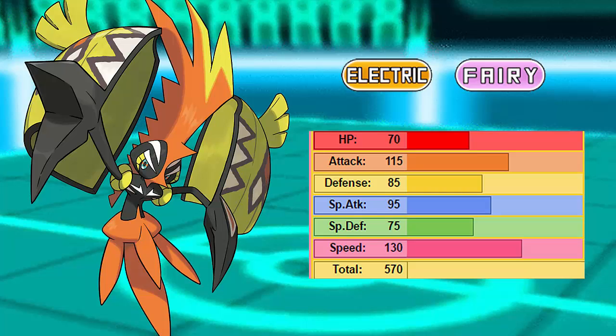Looking at its stat distribution, we have a 70 HP stat, 115 Attack which is very usable, 85 Defense, 95 Special Attack, 75 Special Defense being its lowest stat except for HP, and of course its blistering 130 Speed. That's what really makes this Pokemon shine. In Draft League format, one of the most sought-after elements for a team is a fast Electric-type, and Tapu Koko completes that perfectly.